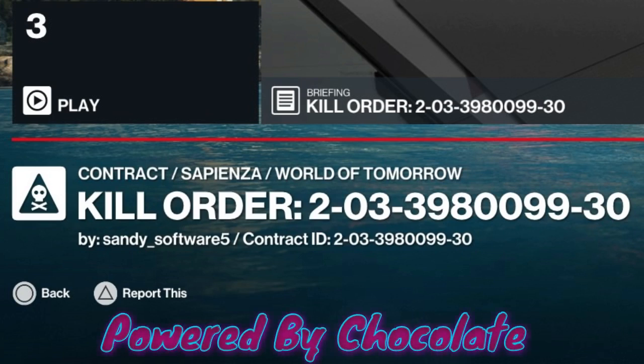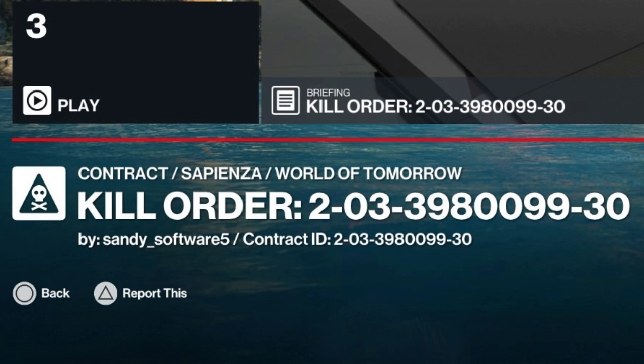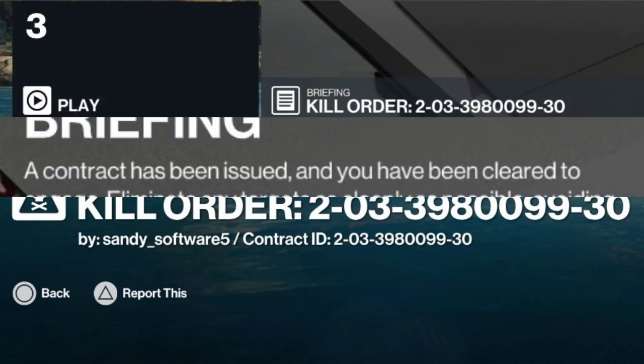Hello and welcome back to the world of Assassination and the trending contracts. Today's contract is Kill Order 2-03-398-0099-30, set in Sapienza. The contract ID is on screen for anyone who wishes to have a go at it, and has been supplied to us courtesy of Sandy Software 5.